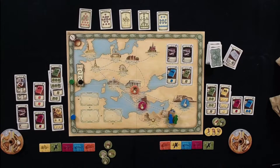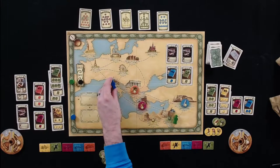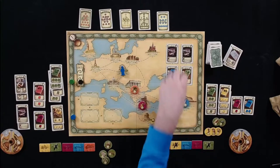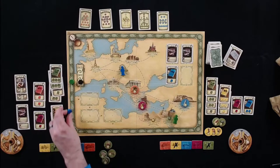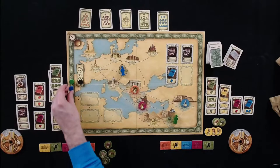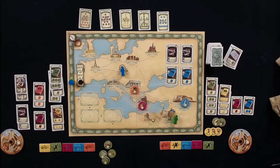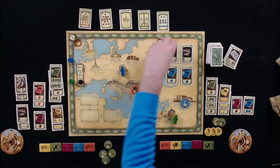Tom is four weeks behind Melissa on the time track. He moves three spaces and grabs a card for four weeks total. A Paris card comes out. Tom decides to stay in Vienna and spend two weeks to grab the Congress card there, feeling he needs to start catching up.